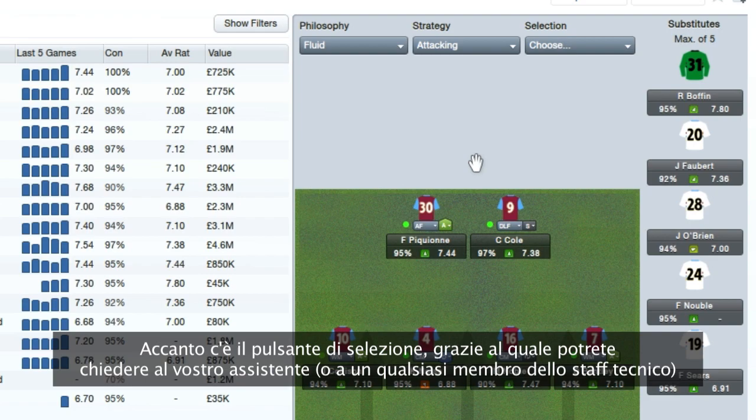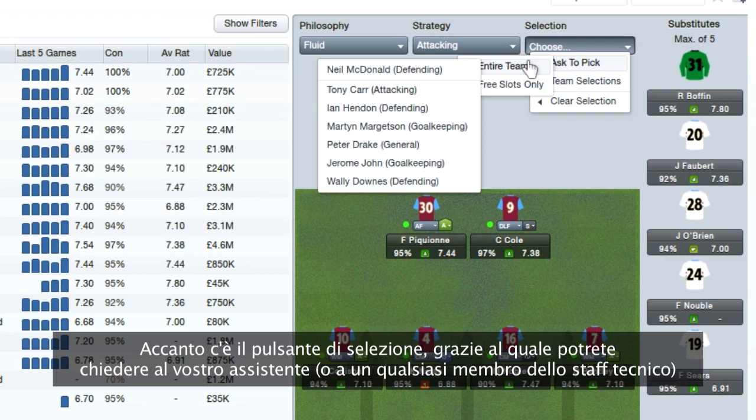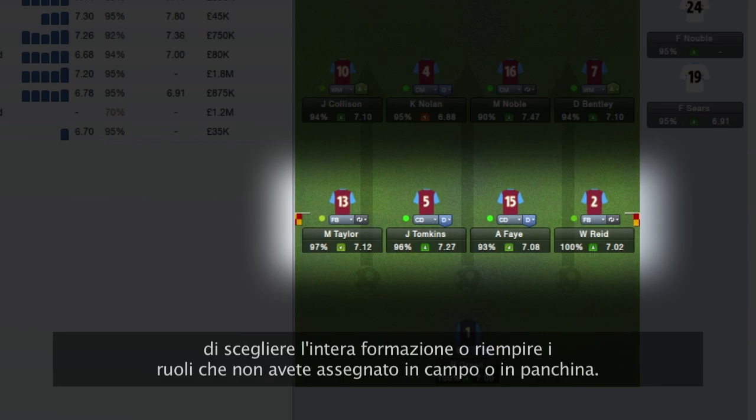Next to those is the selection button, where you can ask your assistant manager or any of your coaching team to pick the whole team, or any free slots that you may have in your team or on your bench.